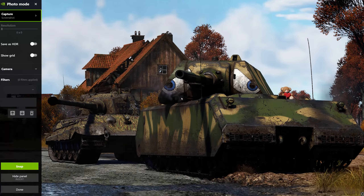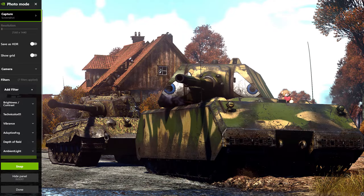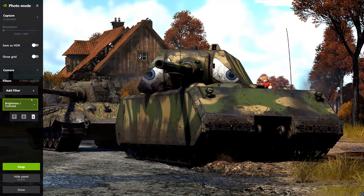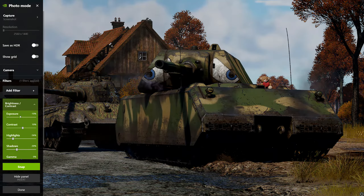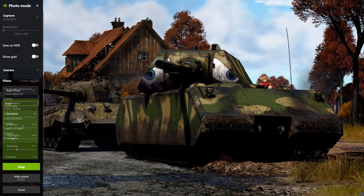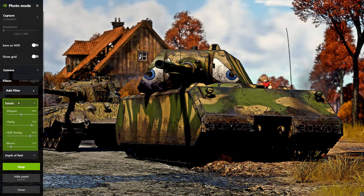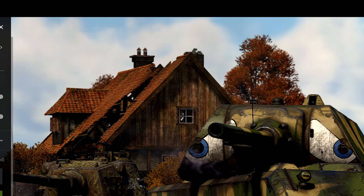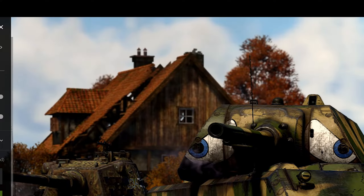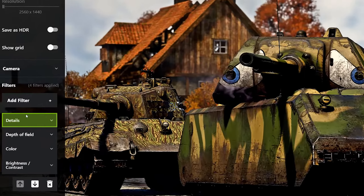Ansel is a built-in photo making app that lets you take amazing screenshots. To open it, press Alt+F2 while in game. This will pop up the Ansel menu where we can start editing the screenshot. Ansel has filters, which are most frequently used in screenshots. By default Ansel only has a few useful filters, but they can do quite a lot to improve the quality of your picture — you can edit the contrast, brightness, sharpness, temperature, and more. There is also a depth of field feature which lets you blur out the background.